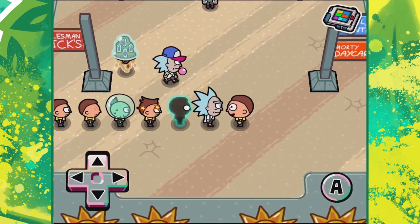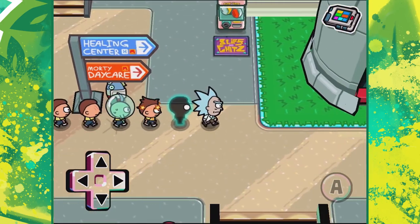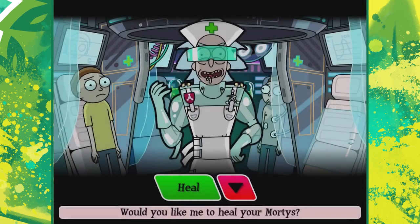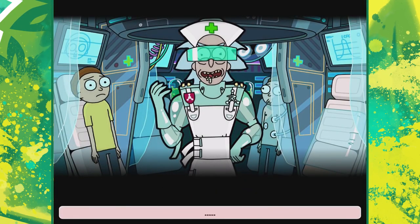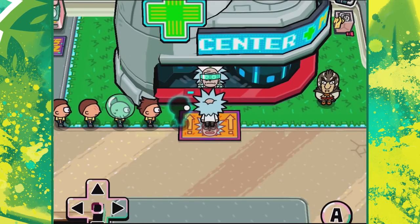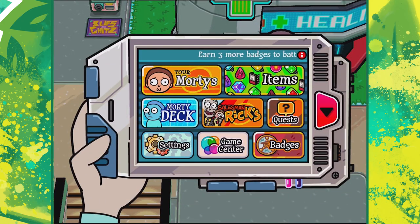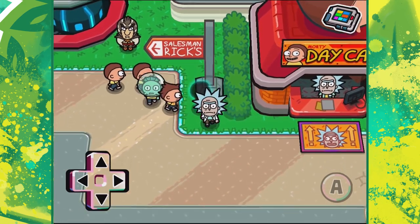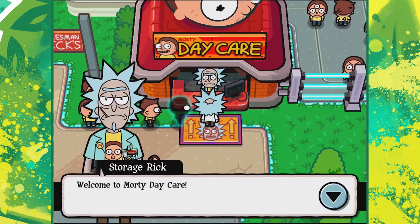Jerry, you're so freaking useless, it's unbelievable. Let's get back over here - we need to heal ourselves up. We can't even go back to the Council of Ricks just yet. 'Earn three more badges to battle the next council member' - yeah, okay. Let's go over to the daycare center and see what kind of evolutions we can do.